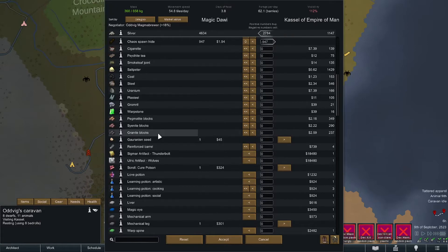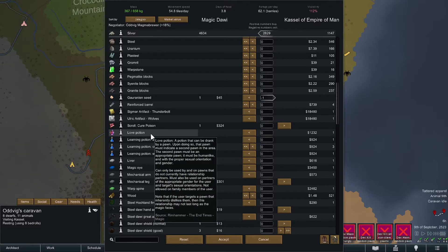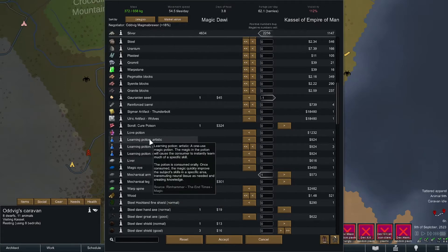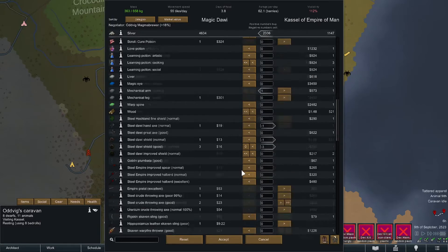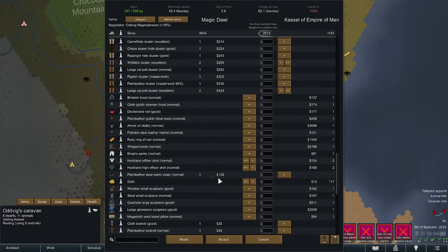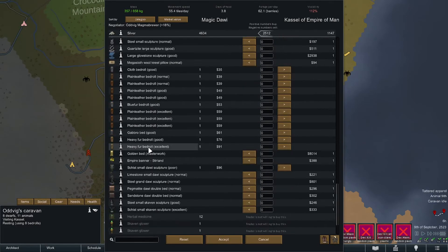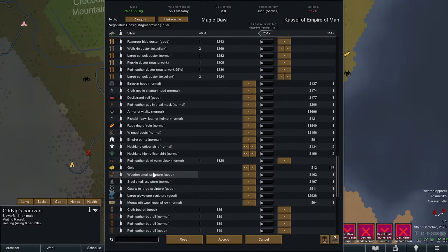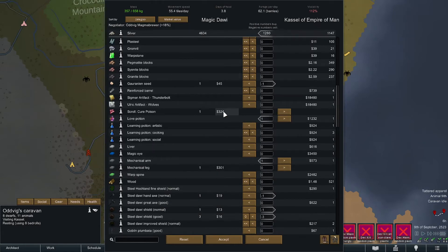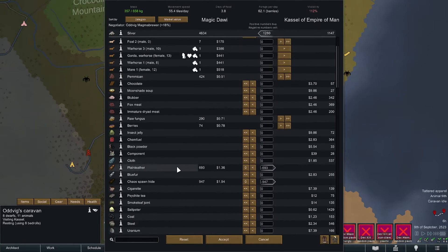Alright, another trade straight away. The seed can go. Where do you get a love potion? It'll open up a bedroom, that's pretty powerful. There's a mechanical arm - we'll take that. Artistic, cooking, social. We're going to start making statues soon so we have tons of extra money. We still have all these dusters - armor vitality. We have an empire banner - could show support for our allies. Winged boots, ruby ring - we're actually gonna go buy that belt of ardor, and I'll take the love potion too.